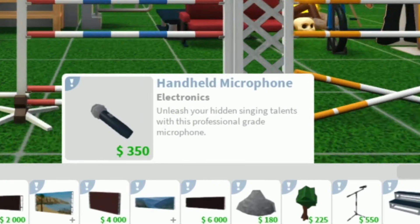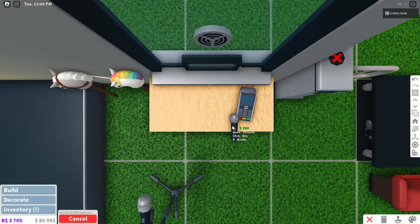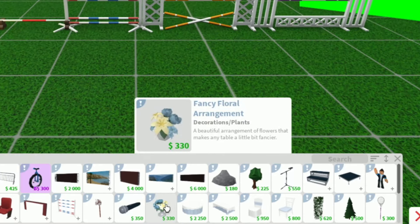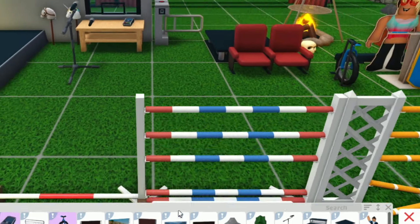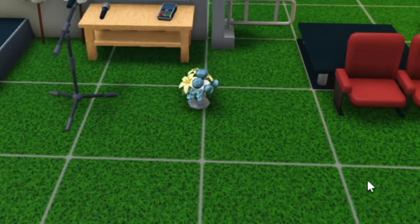Next up, we have a handheld microphone — unleash your hidden singing talents with this professional grade microphone. Very nice. I'll put that right here so I do not lose it, right next to the other microphone. So now we're starting to get into some fancy stuff here. Fancy floral arrangement — a beautiful arrangement of flowers that makes any table a little bit fancier.